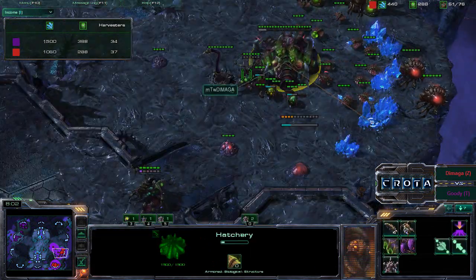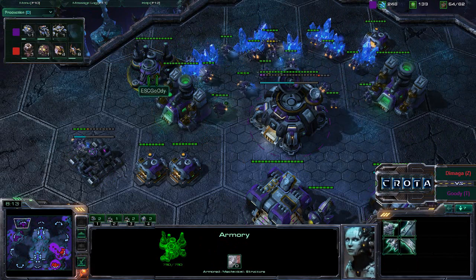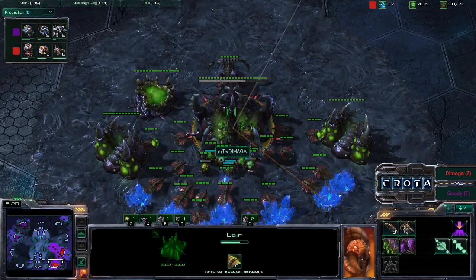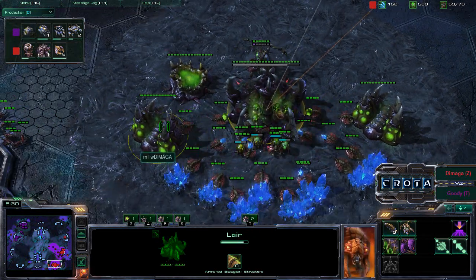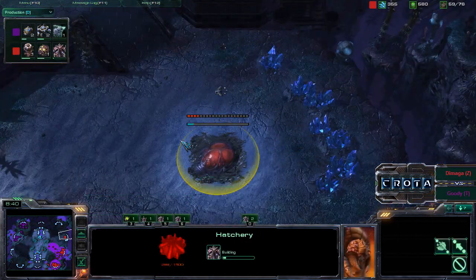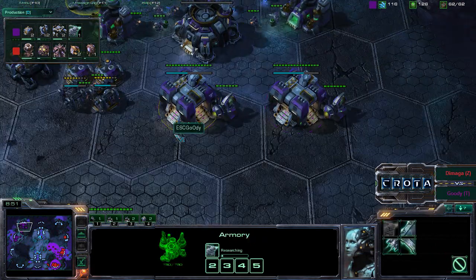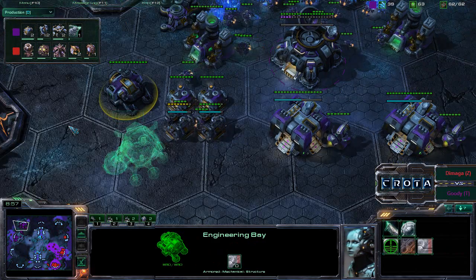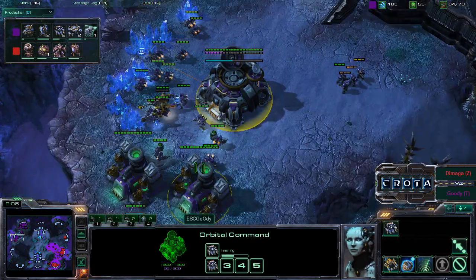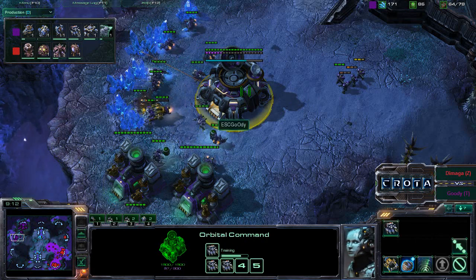We should be seeing double tech labs shortly. There's the Armory, which means we will be seeing Thors. An Engineering Bay is also going up — a couple of missile turrets to deter any Spire activity. Daimaga meanwhile is taking down the backdoor rocks to establish a fourth base, with a third base already starting. Level one weapons upgrade is in, double Thors being trained, and a Starport is now being added for a Medivac or Viking.